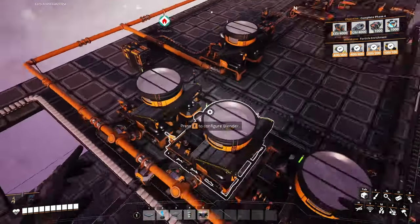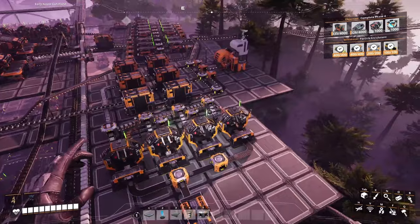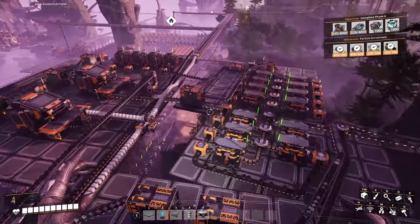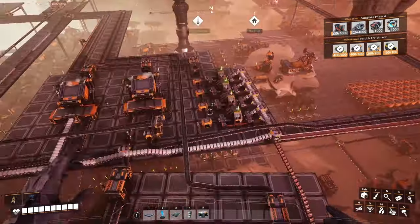That one goes to the nitrogen. So we got the nitrogen gas in here. Let's begin with the beginning. Simple stuff — I put 50 of those berries in there because we're going to need them soon enough.